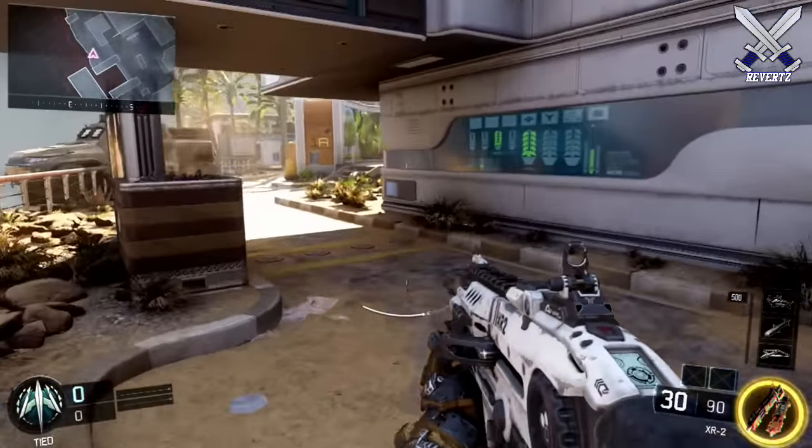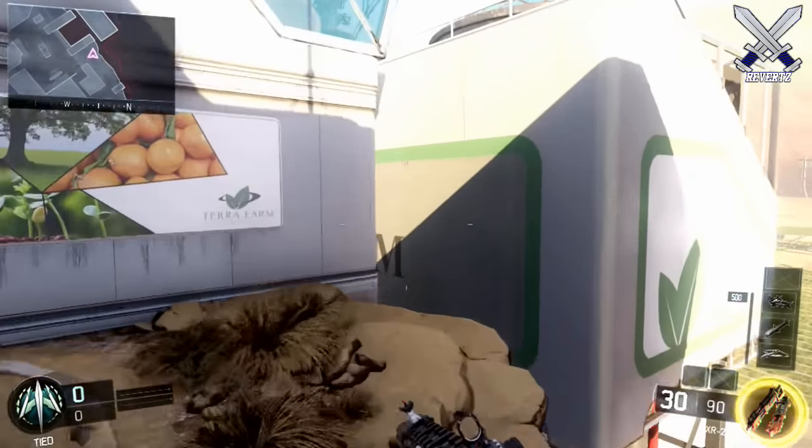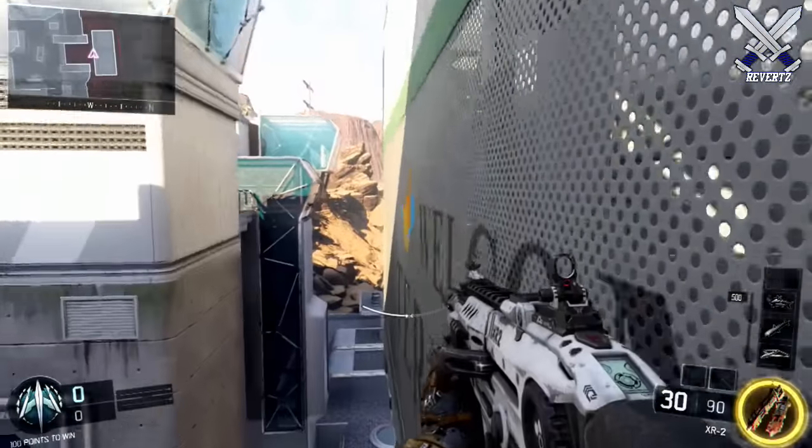When it comes to wall running, again you want to slide and then mantle on the wall, because if you were to just simply thrust jump, you will show up on the minimap, and more than likely somebody's going to see that and kill you.